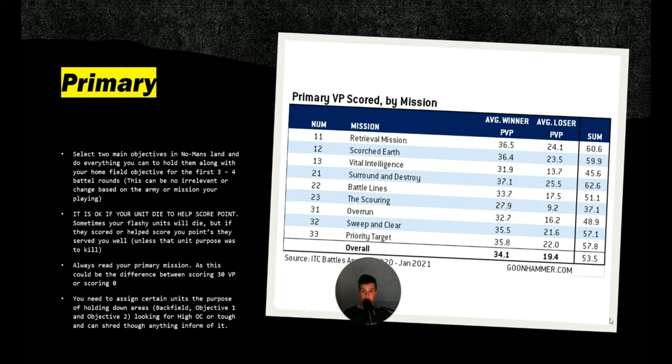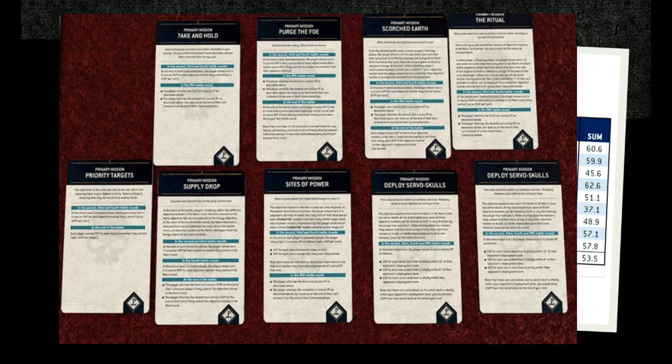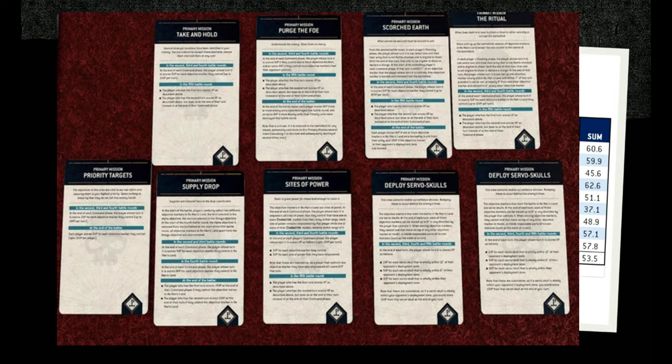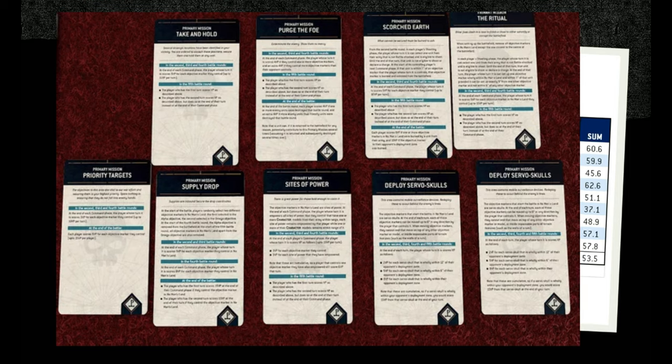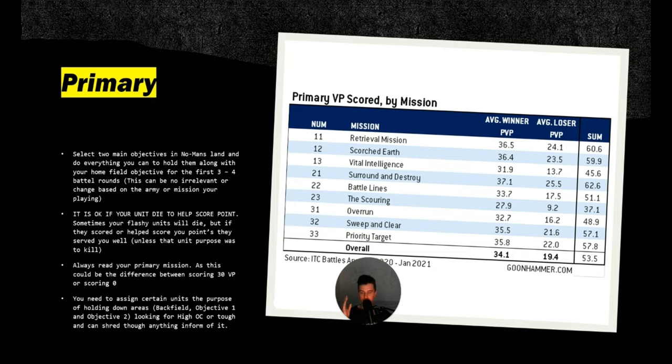Always read your primary mission. This can be the difference between you scoring 0 points and scoring 30 points — it is fundamental. For example, in Supply Lines the alpha objectives cause 15 victory points. When I read that, I sent all my Gretchin and Beast Snaggas onto the objective. My opponent said 'I'm going to kill the rest of your units' and I said I don't care, because I'll be in a 13-point lead by the end of this battle round with 50 OC versus their Chaos Knight's 10 OC. Always read your mission rule and focus heavily on making the most of it.